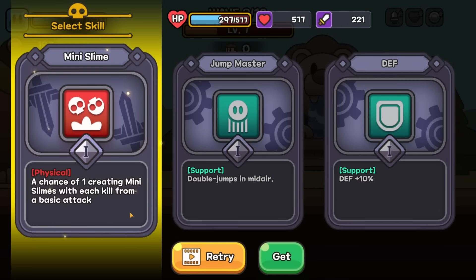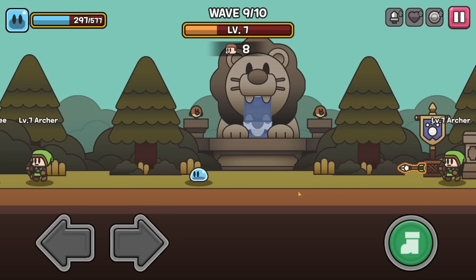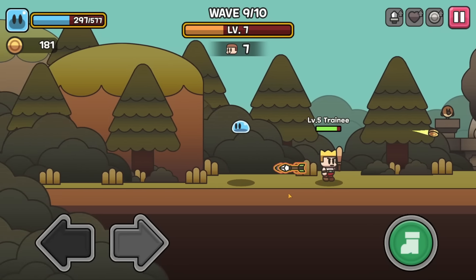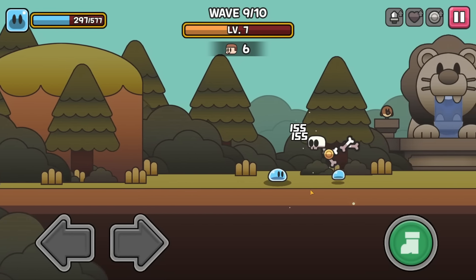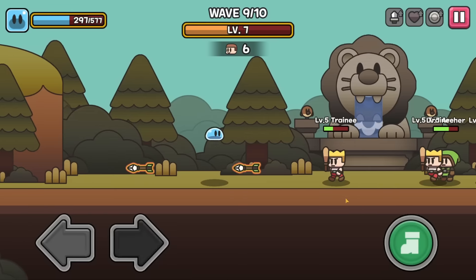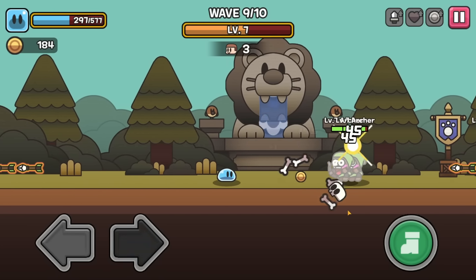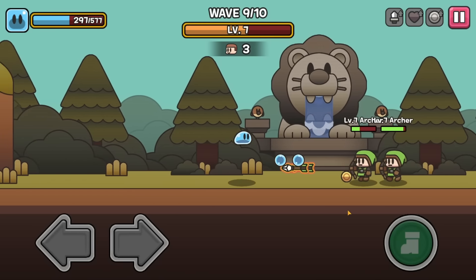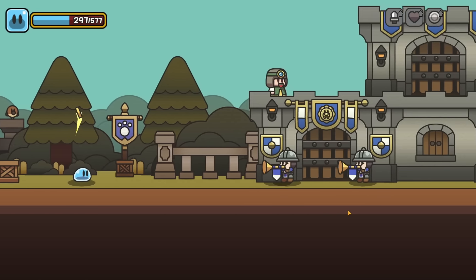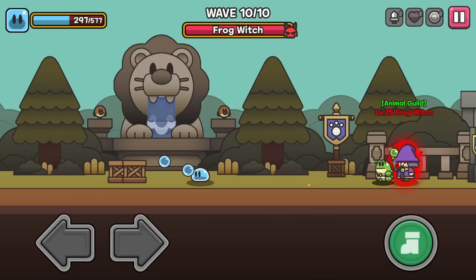And now we can create a mini slime from kills with basic attacks. Very cool. The archer's over there trying to get in on the action, but we don't want them to. I made it. There's a little slime — look at you. Aw, he died. That's fine though, just doing some parkour over the arrows. That guy just got wrecked. Blasting these archers as we do and just going right by this one. Very nice.